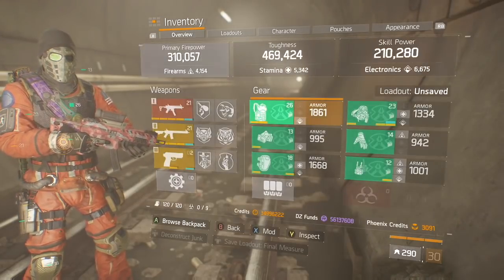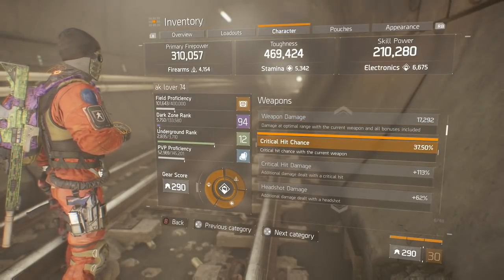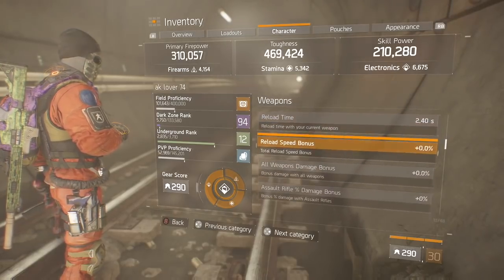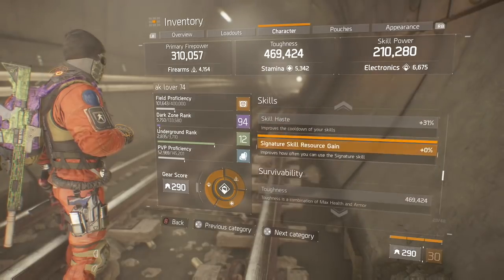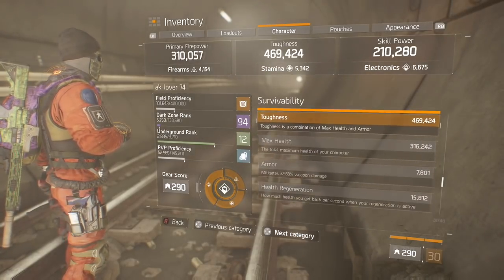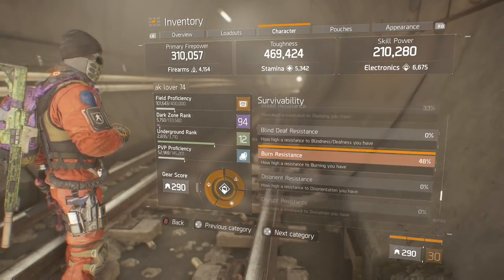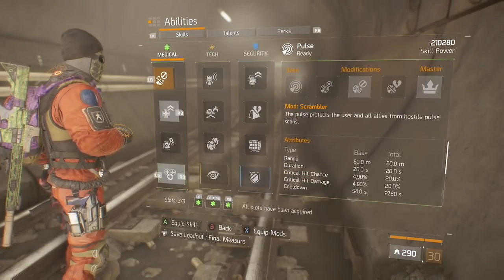Now let's take a look at the critical hit chance and critical hit damage. You can see that we have 37.5% critical hit chance and some good critical hit damage and good headshot damage. On top of that you can see that we have 31% skill haste, which means if we're in a Reclaimer box we're going to almost hit that max skill haste cap, which is good. Our EDR is at 40% and if you leave the bleed resistance alone you're going to have a good amount of that too with good burn resistance.